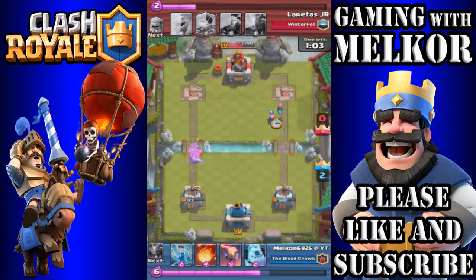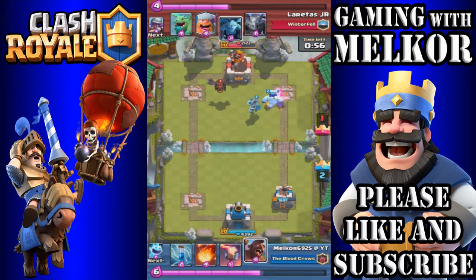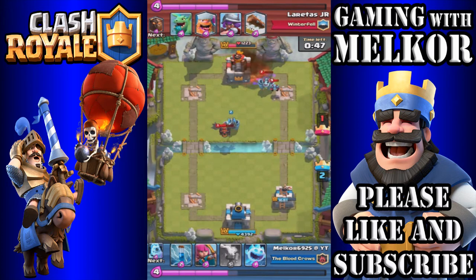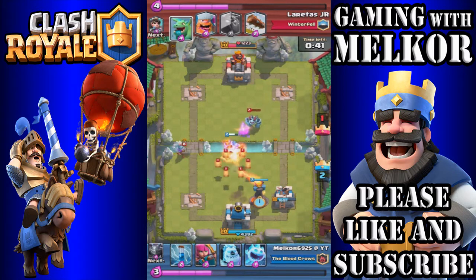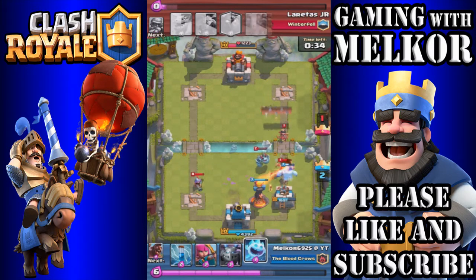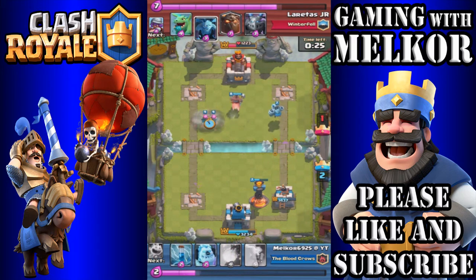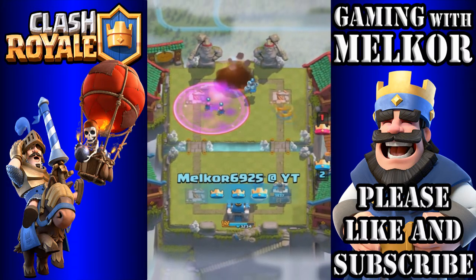Our opponent drops down his lava hound — but that's game over. Our archers, ice golem, mega minion, and hog rider all go in. We utilize the fireball to take out the opponent's troops and get that tower down to 1221. We play a little defense, let our elixir build back up, then continue the push — down goes the hog rider, the archers, the mega minion, and with fireball on standby we secure a solid 3-1 victory.